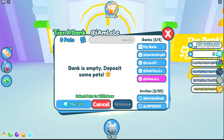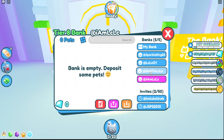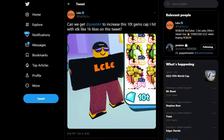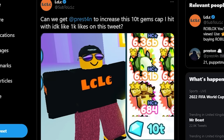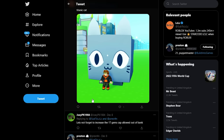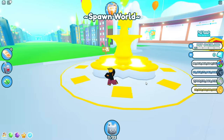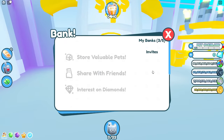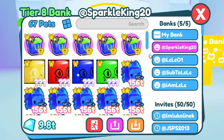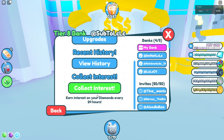This got me thinking: with four bank accounts, what if I scaled it up even bigger? With about 20 alts I could set up 10, 11, or even 12 bank accounts and potentially make one trillion gems per day. The 10 trillion bank cap was also limiting me, so I tweeted at Preston asking for the cap to be removed. It hit 1,105 likes. Preston eventually replied: 'Not increasing until we are confident that duping is impossible.'